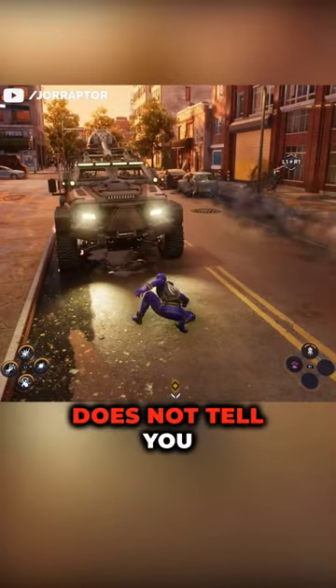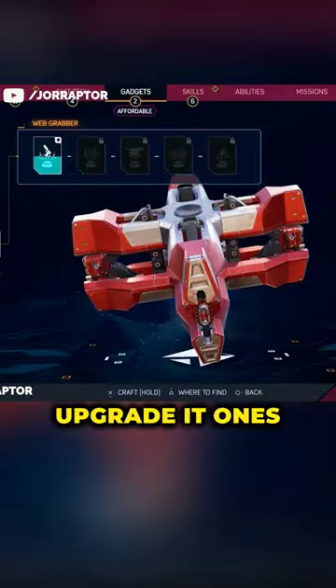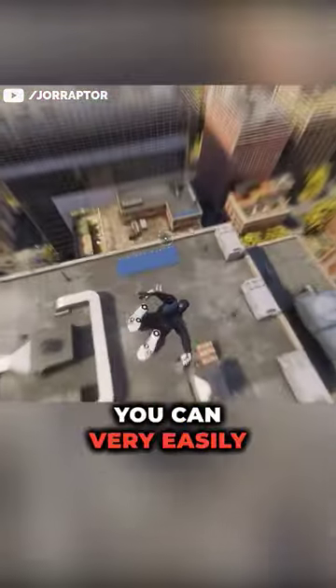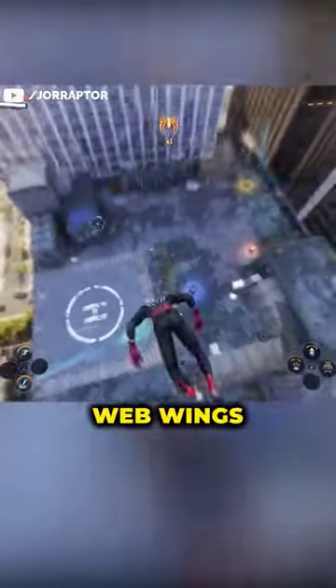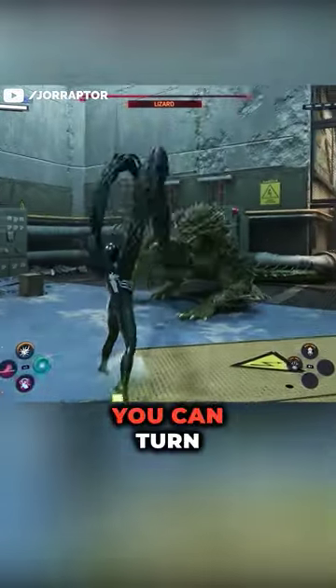Five big things Spider-Man 2 does not tell you. You can counter missiles with the web grabber gadget if you upgrade it once. If you pull the left analog stick back and press circle, you can very easily land with the web wings. If you activate an ability when the enemy charges a powerful attack, you will interrupt them.